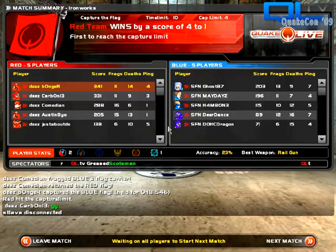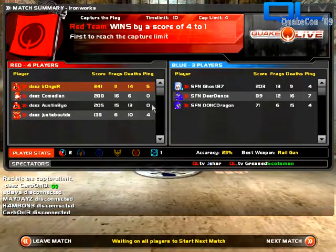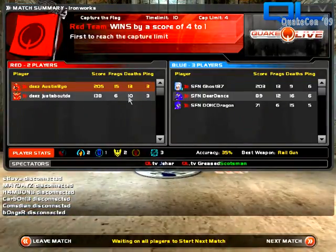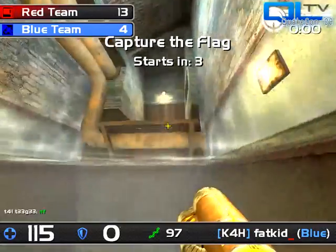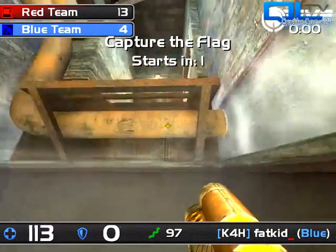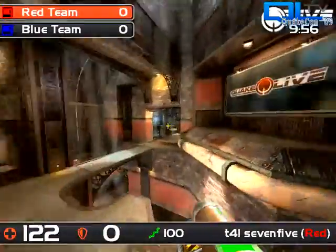That's number four — that'll do it. Quick round but longer than the other one. Looking at the leaderboard: Bonger 3-41, died 14 times. Lowest death count looks like Comedian — 16 frags and only six deaths, that's fantastic. We're going live again — this is another round of NVIDIA-sponsored instagib 5v5.